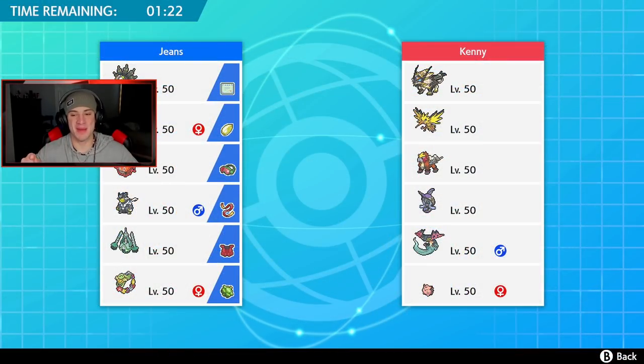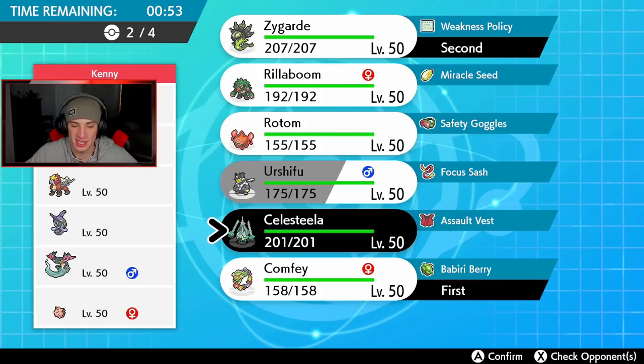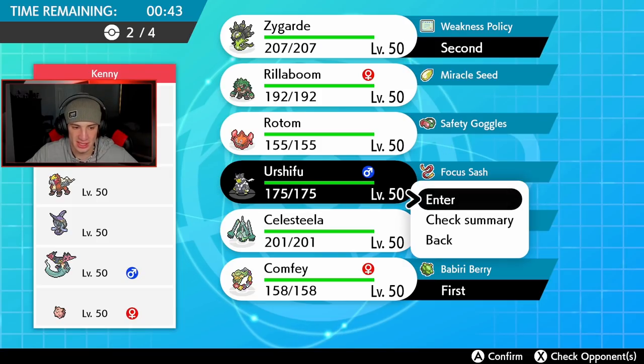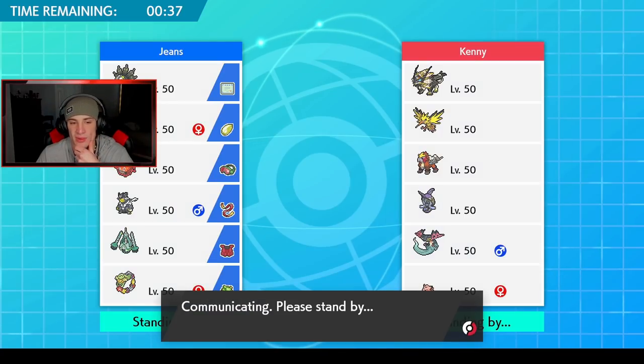Final battle coming at you guys — looking for that perfect record. We're 2-0, one with a quit we would have won regardless. This guy has a Solgaleo team — the ultra sun Solgaleo variant — and he's got Entei and Necrozma. Going Zygarde and Comfey again. He has Solgaleo which is kind of scary. I kinda want to go Rillaboom for coverage on Tapu Fini. I can Thousand Arrows that Zapdos if he plays it — I can knock it right out of the air.